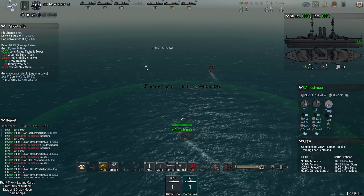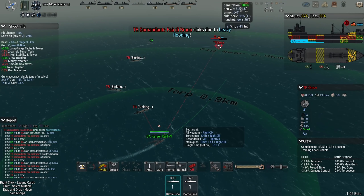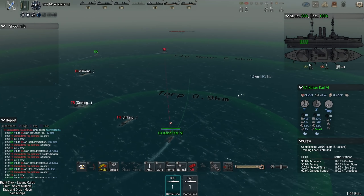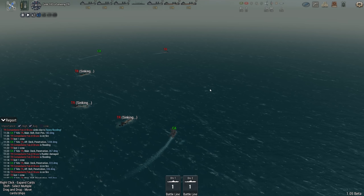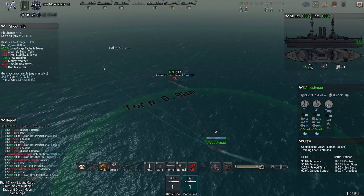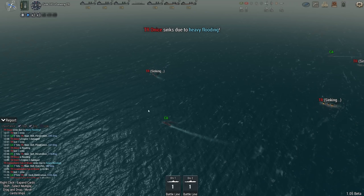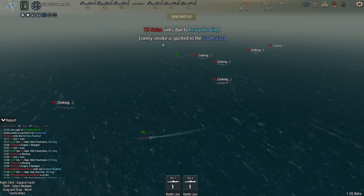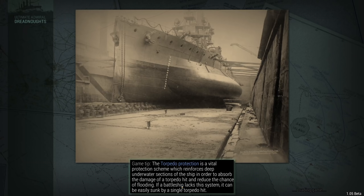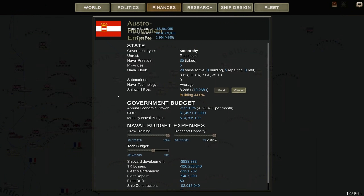One thing I'd very much like to know is how many transports the other navies have left — that's something I don't know how to check. You can see what sort of funding they have but not really how much they're getting. Once the ship is down, if I can disengage — thank you. 844 victory points for free and a pretty hefty blow to the Italian transport fleet.